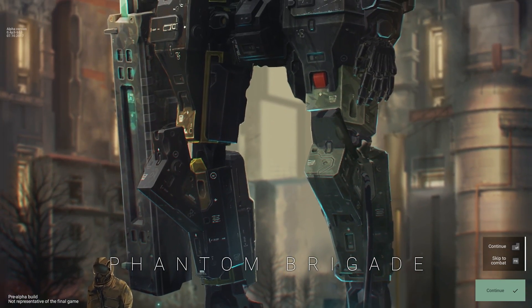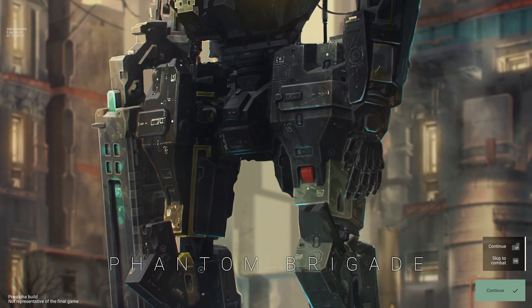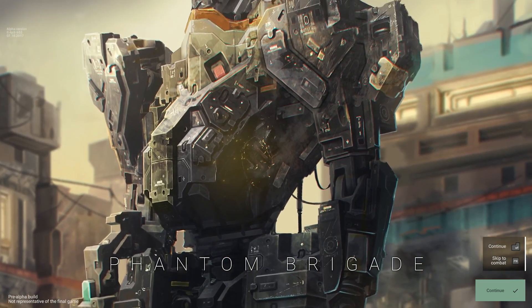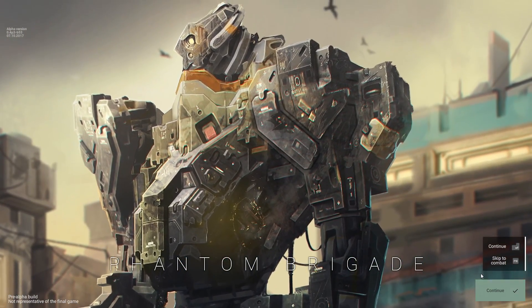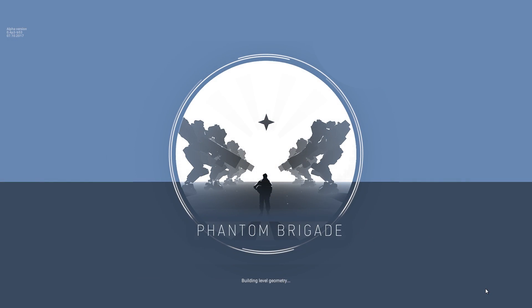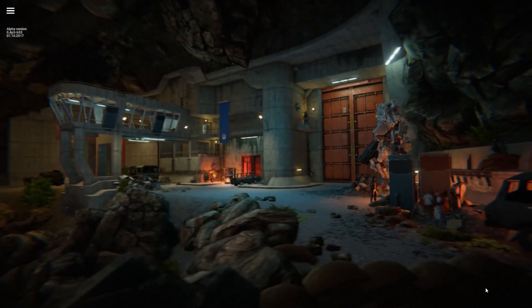Phantom Brigade is set in an alternate timeline on a version of Earth where a series of astronomical events led to the wide proliferation of rare elements. These rare elements led to the rapid progression of technology, including the creation of man-piloted combat robots known as walkers.